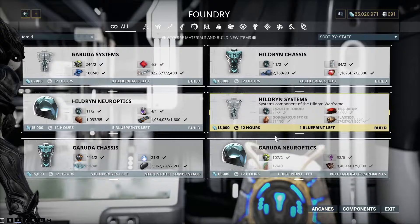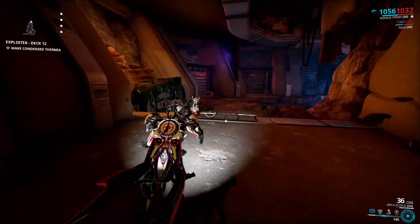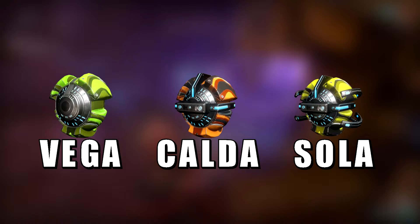There are two kinds, all of them found in the Orb Vallis on Venus. The first ones are normal toroids and the second ones are boss toroids, but first let's go over the normal ones. There are three kinds: Vega, Calda, and Sola toroids, and there are a few ways to get them.